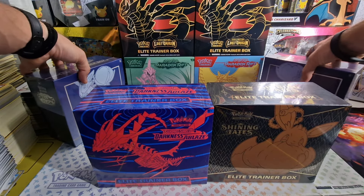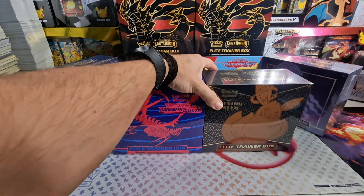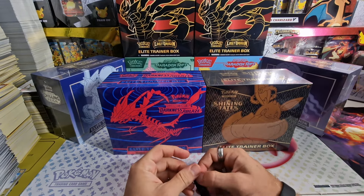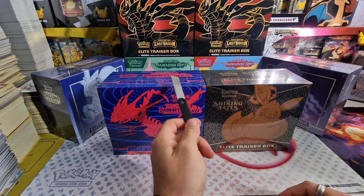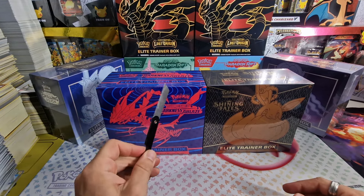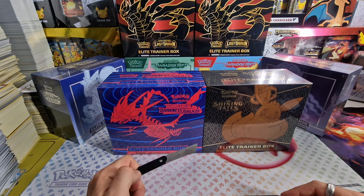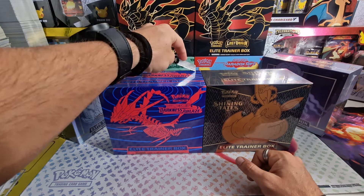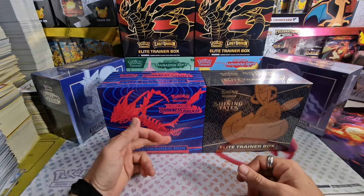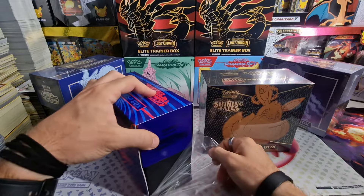All right, that's a pretty decent setup. So we got Darkness of Blaze and Shining Fates. We're going to start with the oldest one being Darkness of Blaze - I have another one of these. For how much I don't like Darkness of Blaze, I actually kind of like the ETB. I like how it looks, it's very recognizable, and I like the Eternatus on the front. But it's just not a good set.